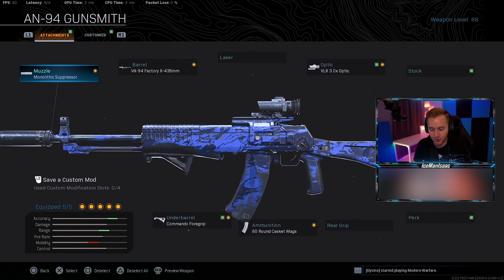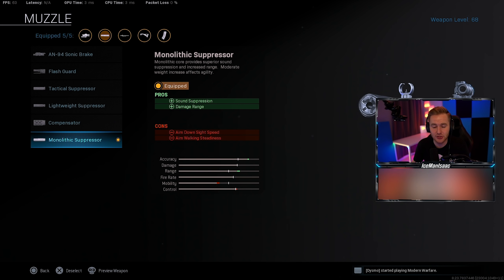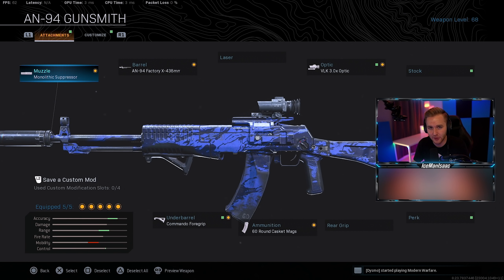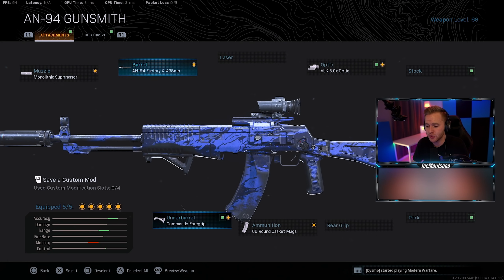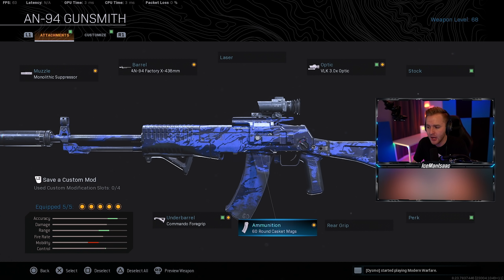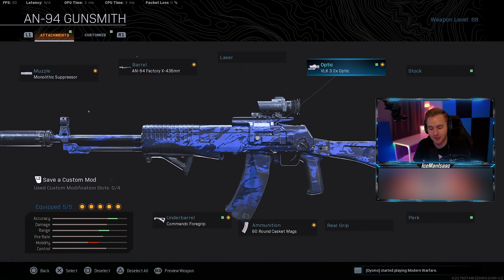This is how we're kitting it out for Warzone. We have the monolithic suppressor, which you should really have for pretty much any gun because it increases your damage range and bullet velocity so it gets the bullet to the target quicker. We have the longest barrel, the 438 millimeter, which helps with damage range, bullet velocity, and recoil control so you can laser people from far away. The commando foregrip because it has a little bit of that typical AK bounce, but it's not nearly as bad as the AK. The 60-round mags because that's the max you can get.